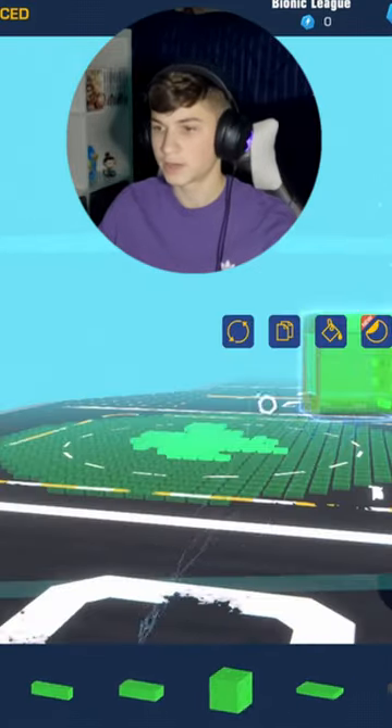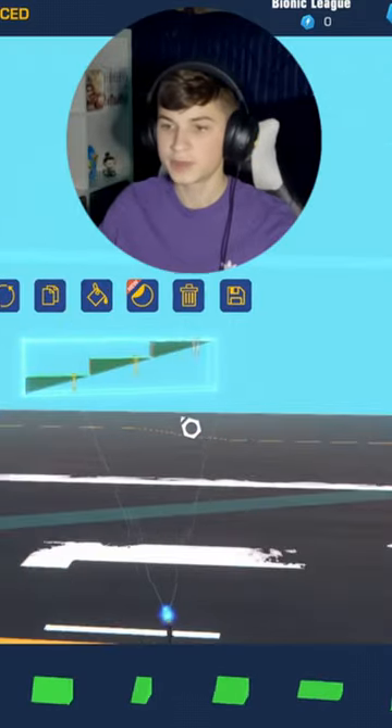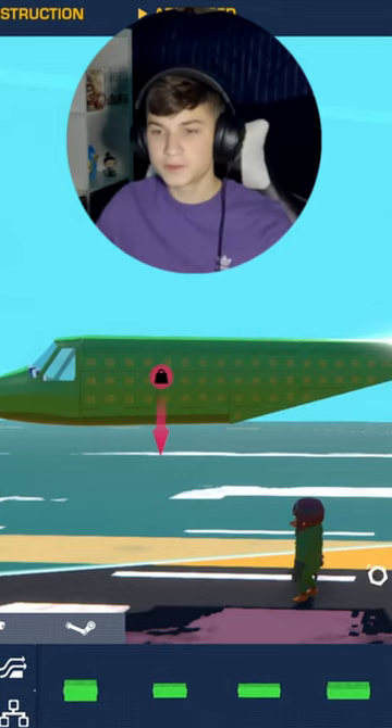There's one segment of it done. Go ahead and copy it out and add an angle to the back. Remember that you can be creative with how you make your fuselage, so just make it however you want.